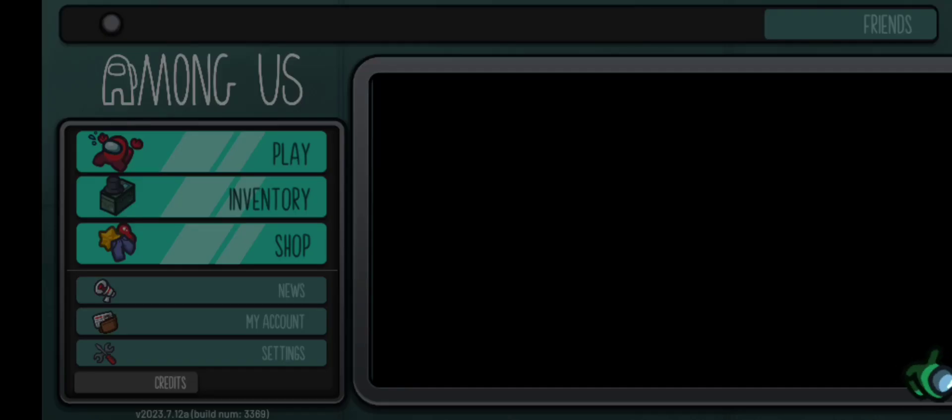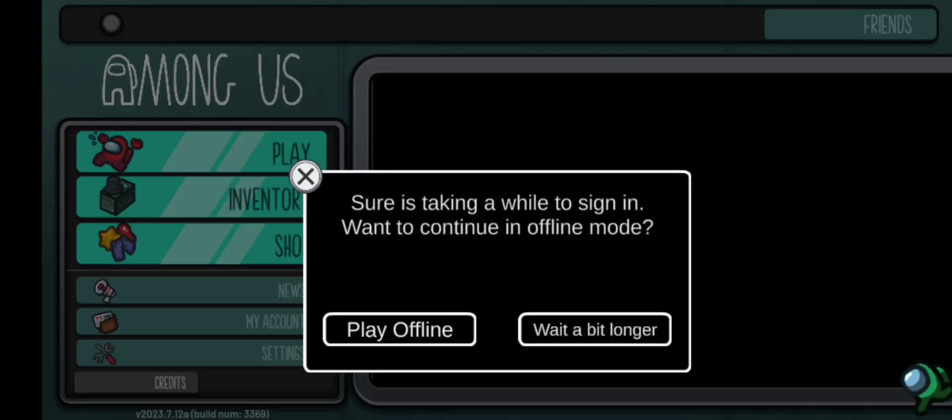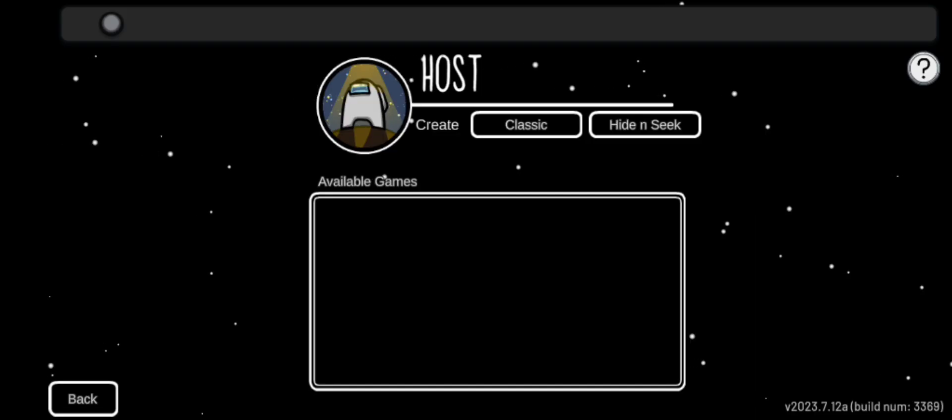Hi everyone, today I will show you how to play Among Us without internet. First, while it is loading, make sure you subscribe. You should click play offline.